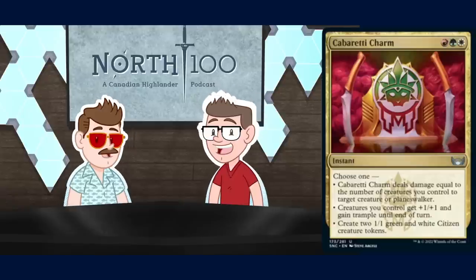This reminds me of a better Boros Charm. Boros Charm had that finisher mode — the instant speed double strike — and eventually you just end up cutting it. I think this has the same end-the-game-out-of-nowhere potential with more flexibility. If anything, this card makes more people realize they should be playing Naya Charm — deal three to a creature, return any card from your graveyard to your hand, or tap all creatures they control. But Cabaretti Charm kind of just does those a little better.